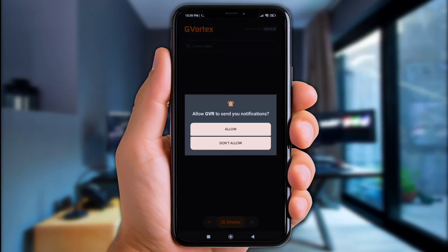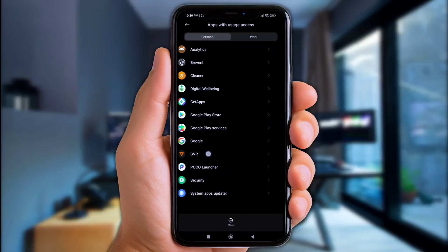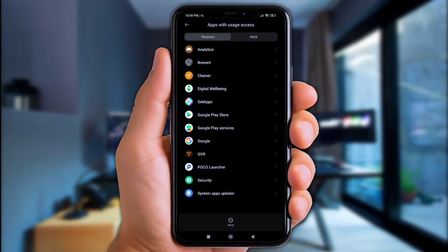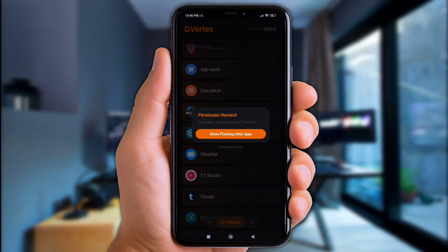Keep in mind that we'll need to allow all shown permissions to avoid any errors. Once you've done that, find any game you want to optimize — for example, I'll use Call of Duty. Click it and always allow all shown permissions.